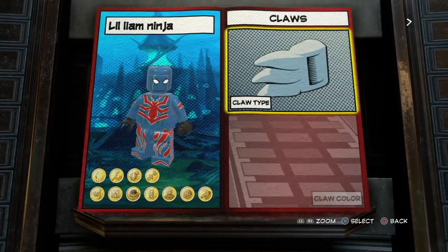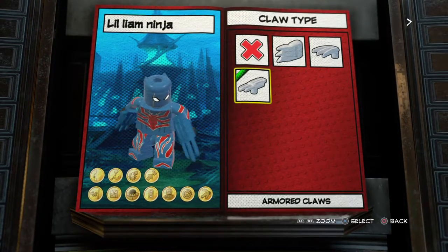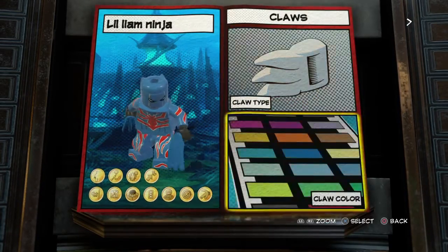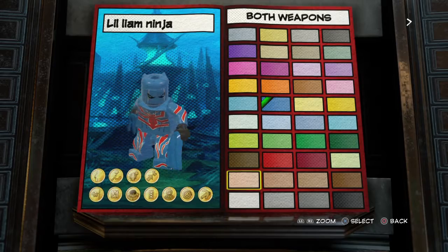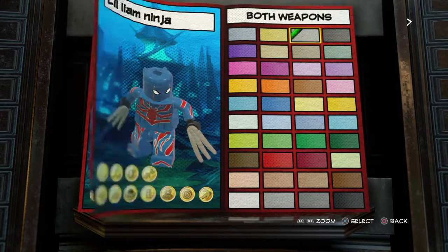First, these claws. There's a claw type selection: these are Black Panther's, these are Captain America's, and these are Wolverine's. Obviously they're gonna be silver. Boom — we're already off to a good start.